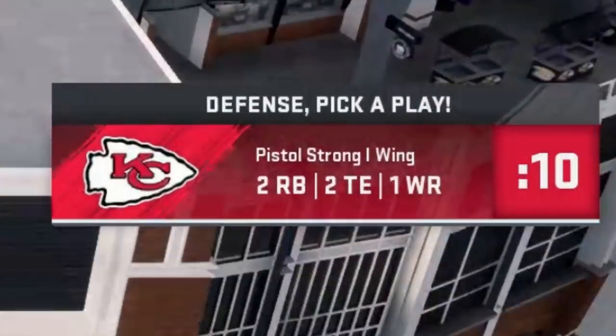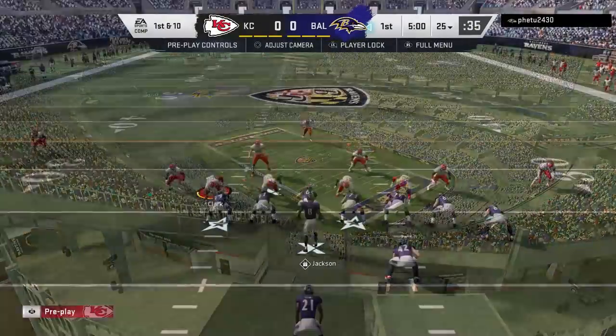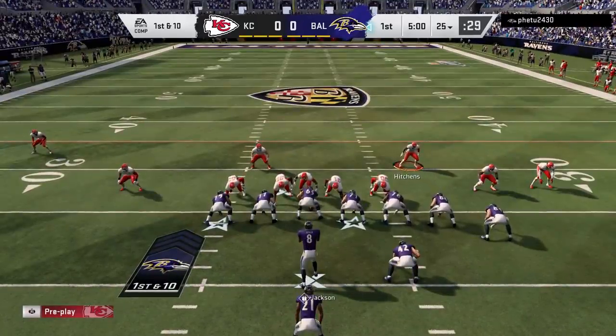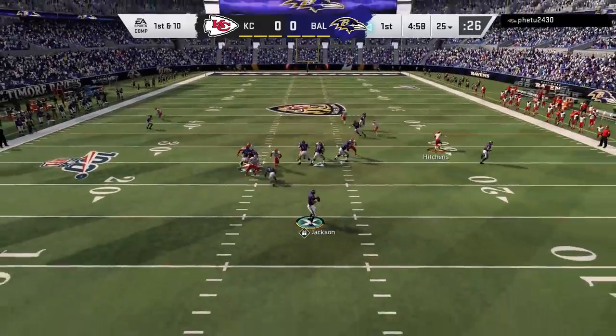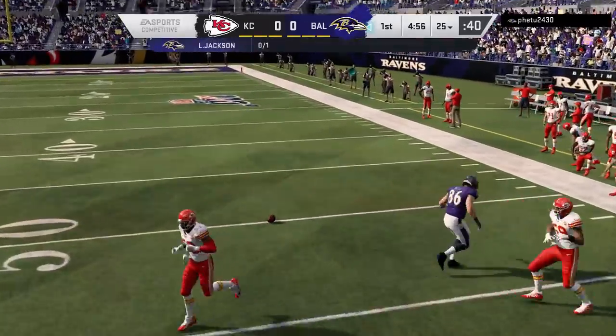Starting off on defense, my opponent is coming out in a pretty heavy-looking formation. I'm going to start with a defense I've been using a lot with success lately — the 4-4 split. Coming out in the FS Blitz 1. Super simple setup: all I do is pinch the defensive line and spread the linebackers. Totally stacks the box. On the first play I'm expecting run, but instead he decides to pass and I cut it off right away, almost getting a pick on the very first play.